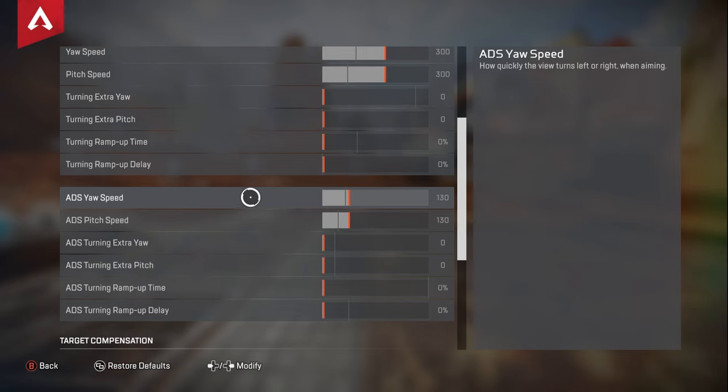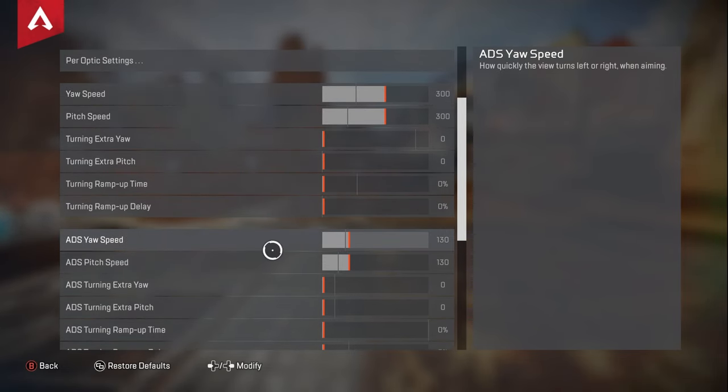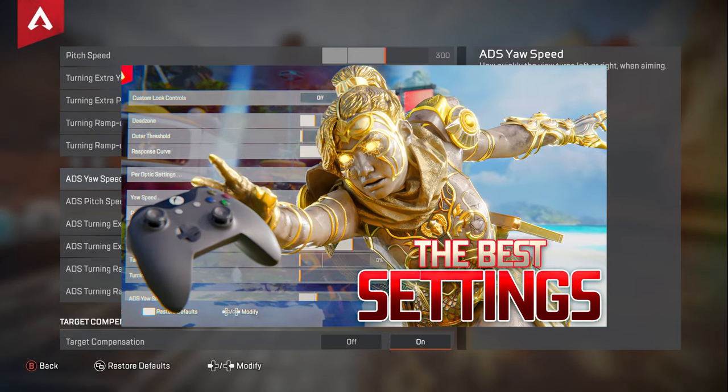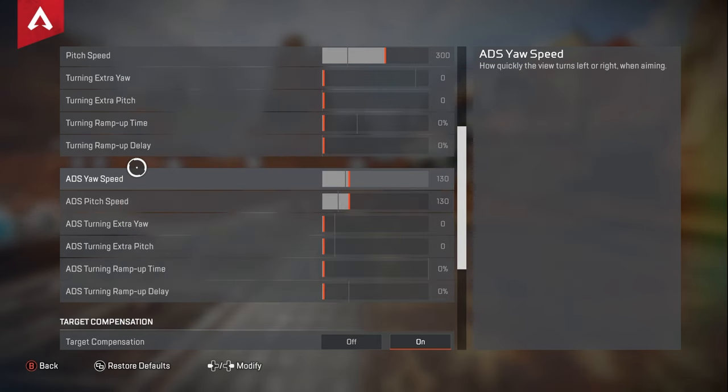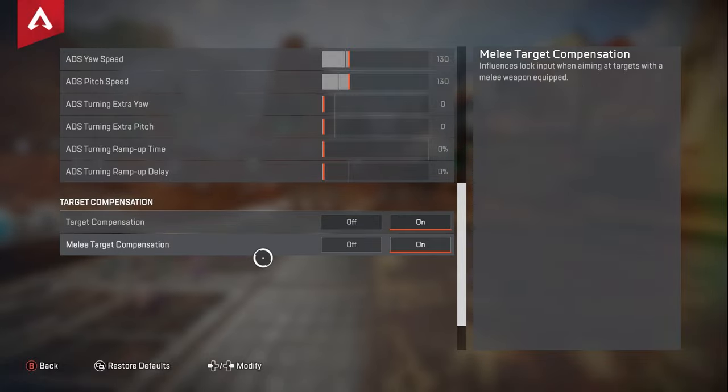For the ADS pitch and yaw, these are the exact same as the ones above but when you're ADS or aiming down sights. If you want to check out my settings for Season 13, there's a link to them in the description. And then finally, target compensation is your aim assist, which you should have on all the time. Your melee target compensation is the aim assist you get when punching.